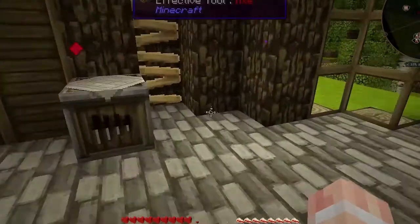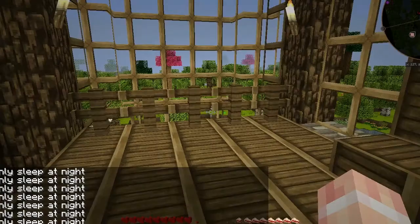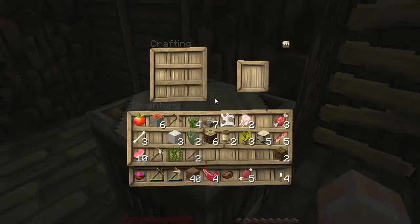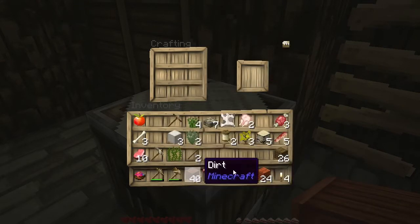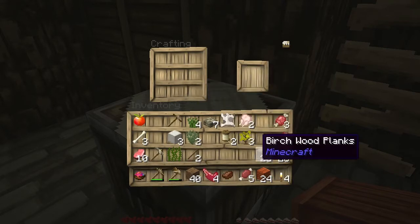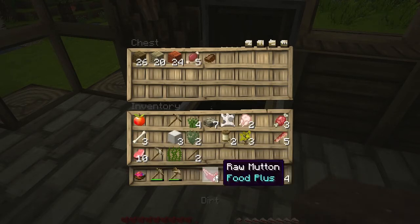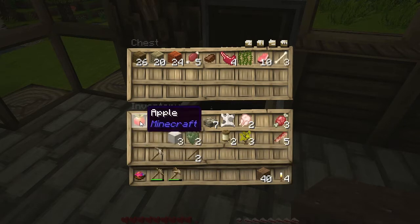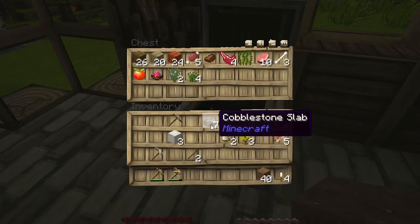Is it nighttime again already? Can I sleep? Let me sleep. I want to sleep. You suck. What can we make here? I need some cobble. So let's put all this stuff in here. Coffee bean. Canadian water weed - what do you suppose that is? It makes lime dye. We need those. Club brush - it makes green dye.